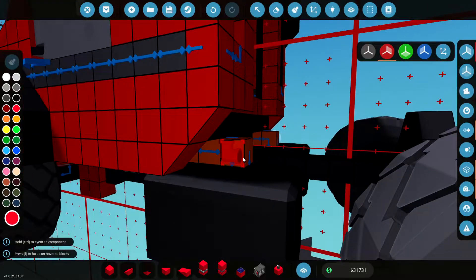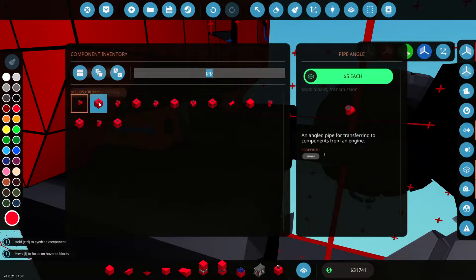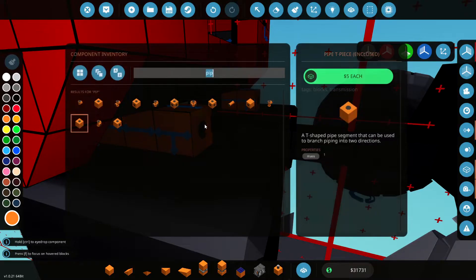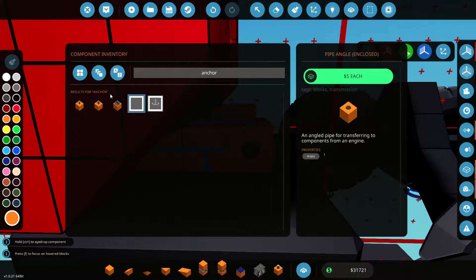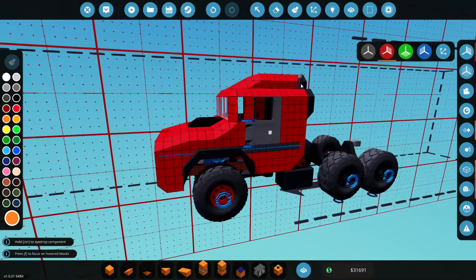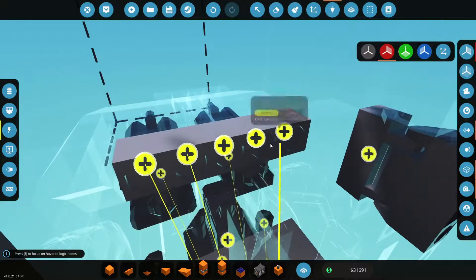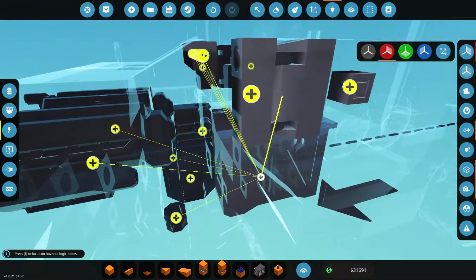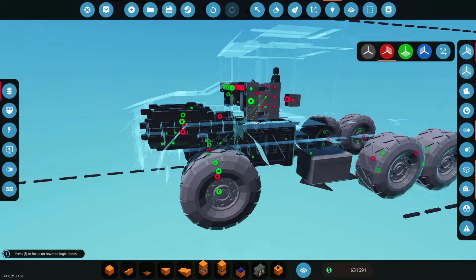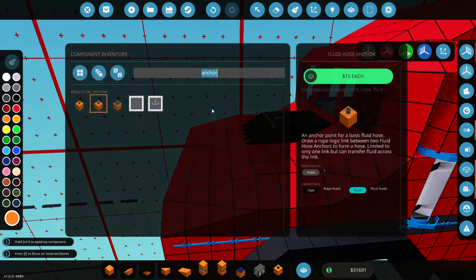Here's our fuel line — that's actually ready to go. We have no way of refueling this truck at the moment, but that's very simple to do. If we change this to a T-piece, and get an angle piece, then put a fluid hose anchor on like that — now we can actually refuel this truck. We'll make sure everything that we need has power, so the engines have got power. And then we need power going from the generator into the battery as well.